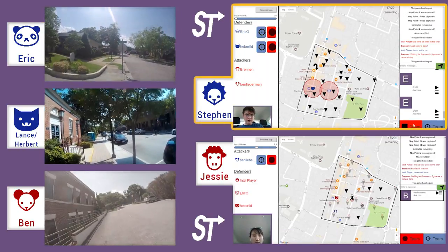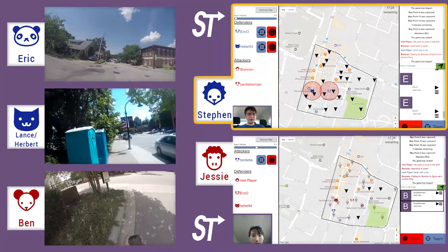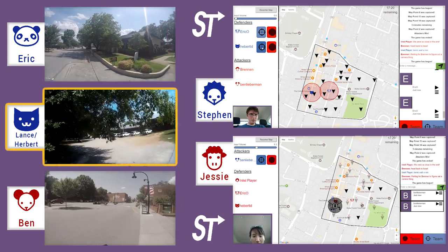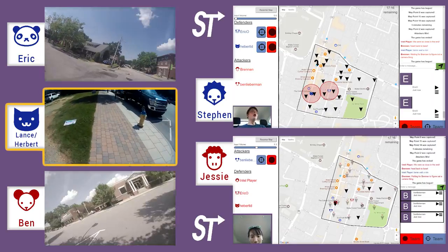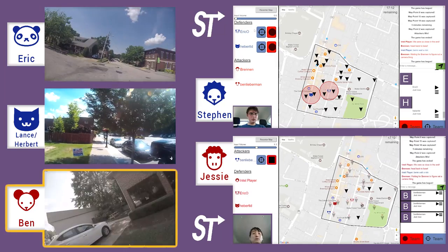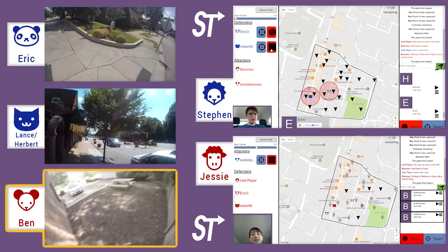Steven is trying to tell his player to go north, which is actually a mistake because Ben is to the south. But luckily for Steven, Lance spots Ben and starts chasing. Ben didn't really follow the rule of line of sight — it's pretty easy for Lance to see him there. So he runs around the corner and hides.